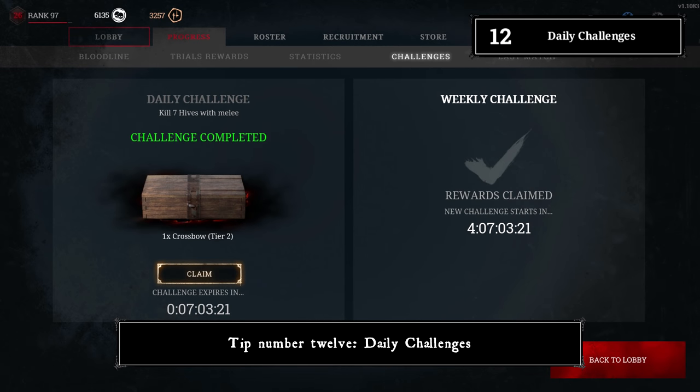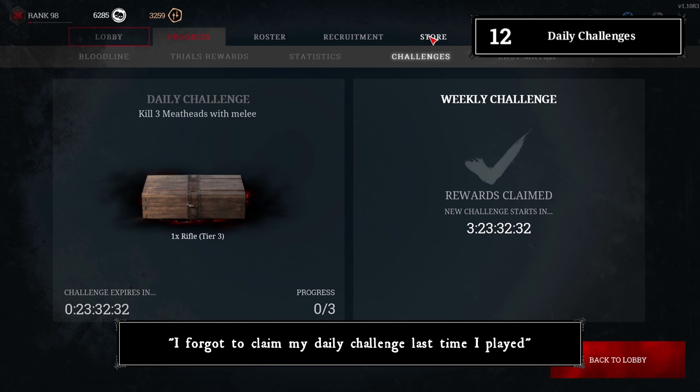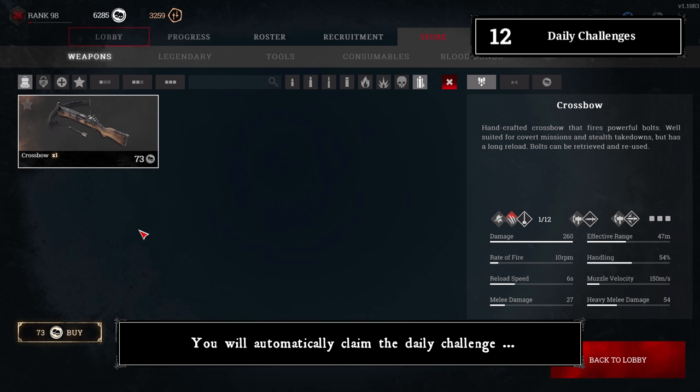Tip number twelve: daily challenges. Ever played so late you forgot to claim your daily challenge? Don't worry — you will automatically claim the daily challenge once you get a new one.